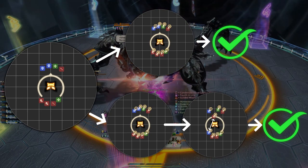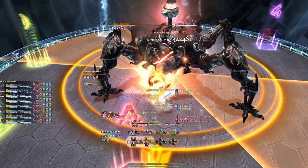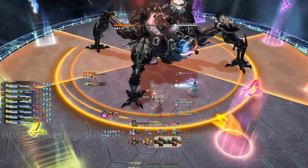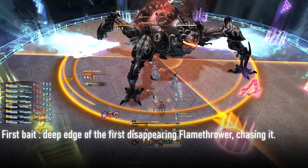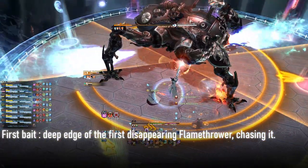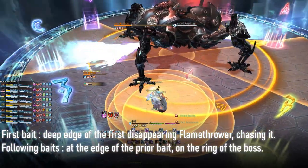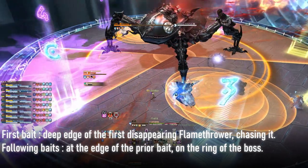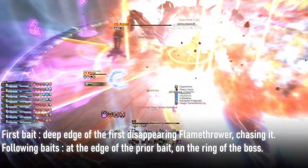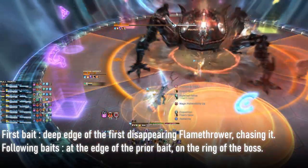For the initial bait, the way our group handles it might be different from some other groups, but it ensures melee uptime. What we do is run to the deep edge of the first disappearing AoE once we know if it is clockwise or counterclockwise, and that is where our baits start. For the following baits, we just keep rotating on the edge of the circles that we previously dropped, and the mechanic will play itself as you will naturally always have three people stacking together to handle the periodic wave cannons.